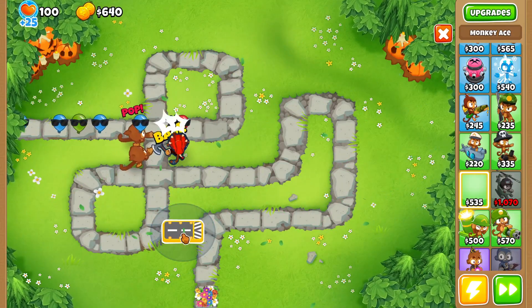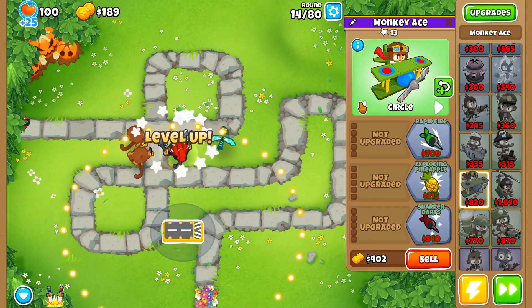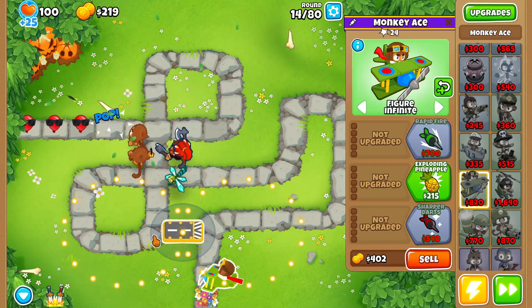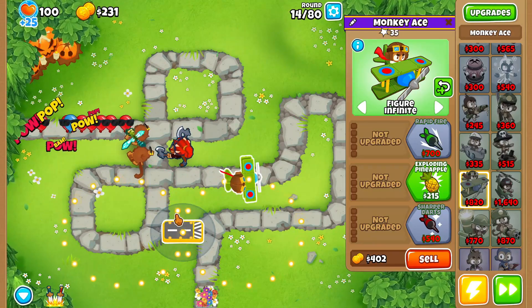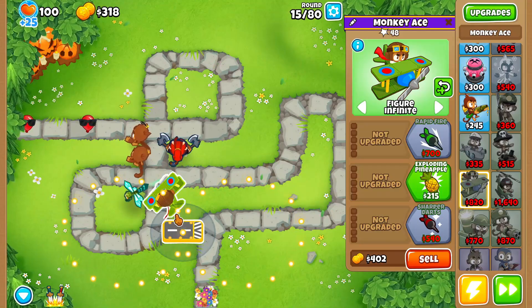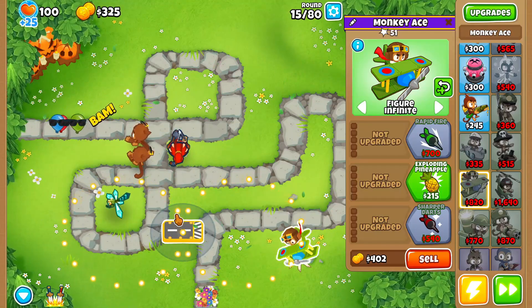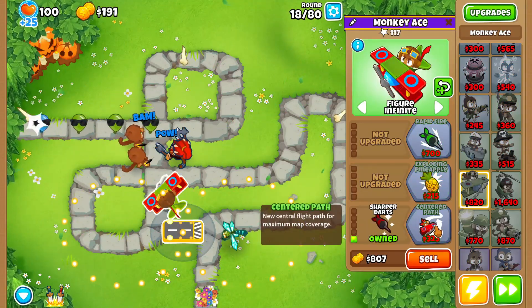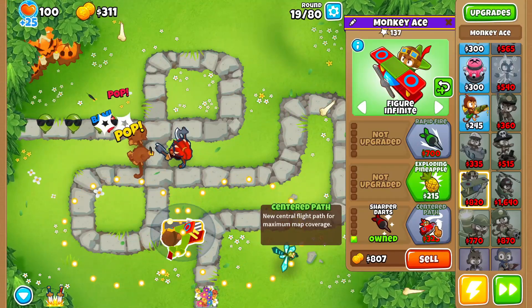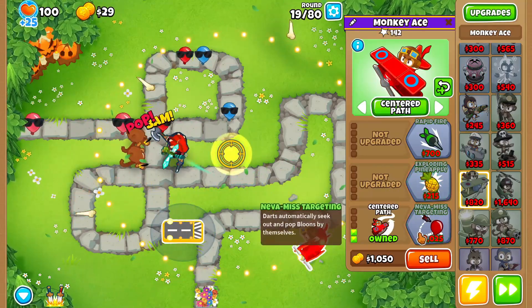On round 13 we're going to buy ourselves a Monkey Ace and place it right here. With the Monkey Ace, the main thing you want to do is make sure it's covering as much of the track as possible — whether that be the figure-eight, or if you have Wing Monkey, that might be the best choice especially on harder maps. Regardless of your monkey knowledge, you'll want to upgrade this Monkey Ace all the way up to a 2-0-3.